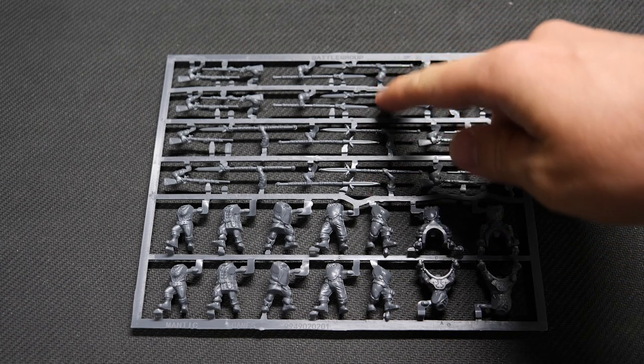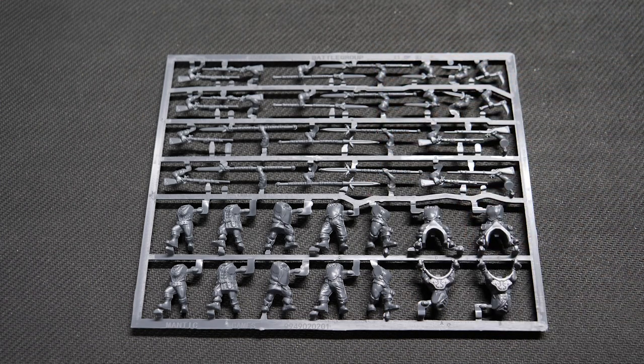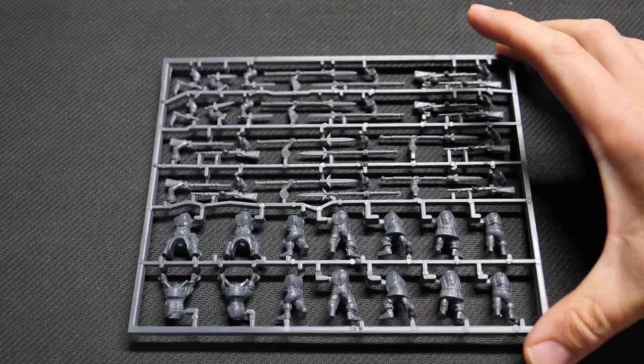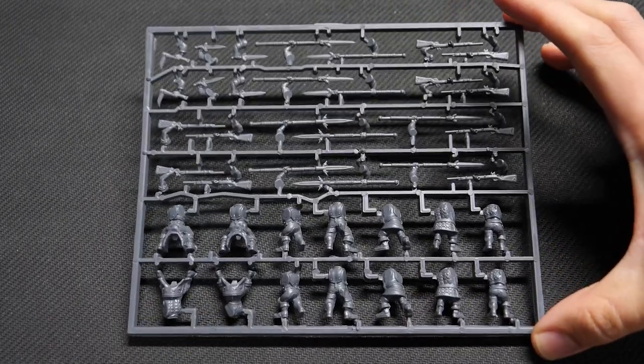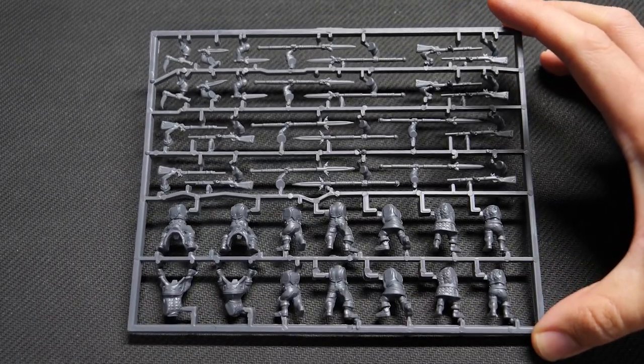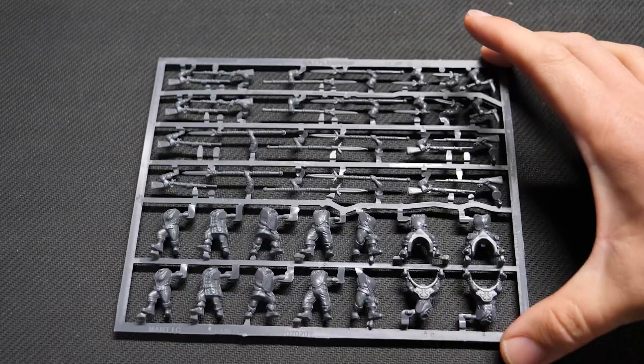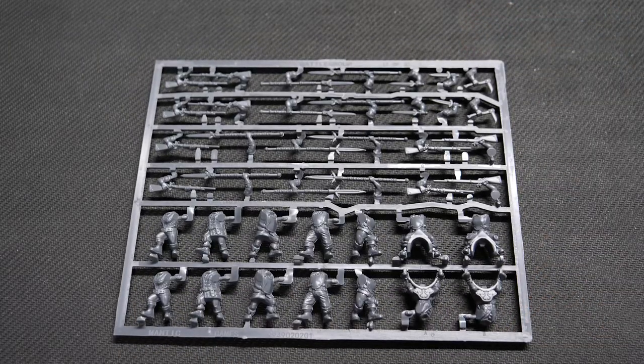We'll also be doing upgrades as well - resin upgrades if you want to make some of the other units like the Rangers. You can see the back there. So you've got five different bodies for the infantry, and then obviously by mixing them all together you can make a lot of varied options. It's a lot of variety on the sprue.